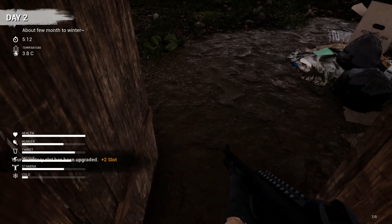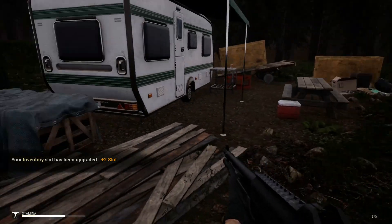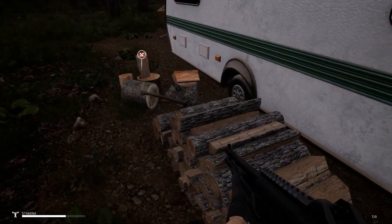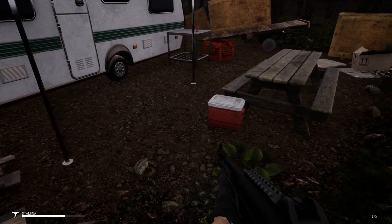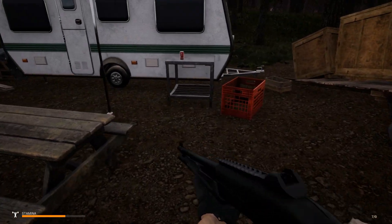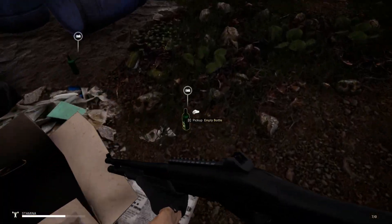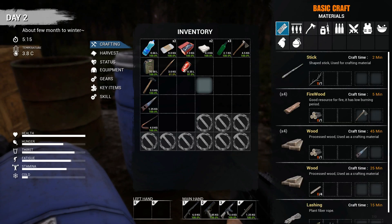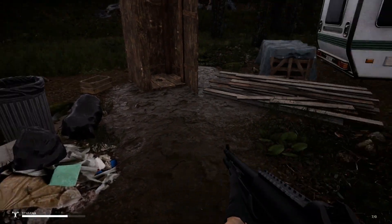We're going to go ahead and get our bag upgrade here — two more slots available. We're also looking for an axe, and there should be one back here. There we go, now we have an axe. We've also got a pop right there. We've got to be careful about what we pick up since we don't have a crazy amount of room — it fills up quick.